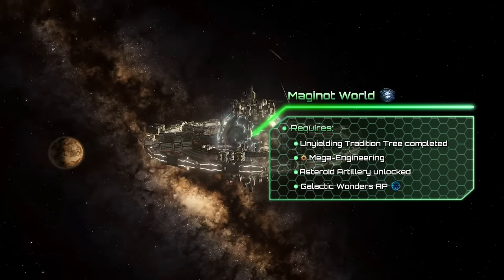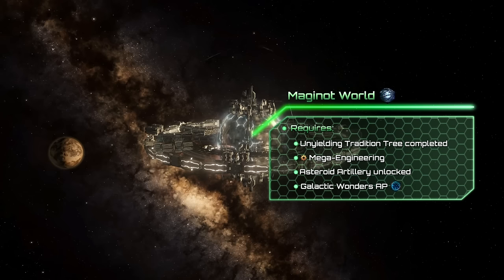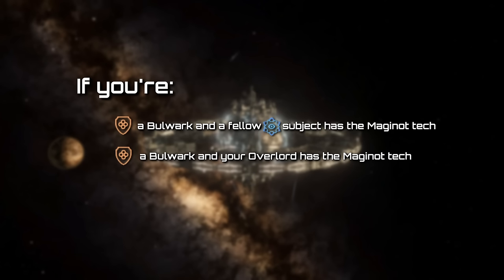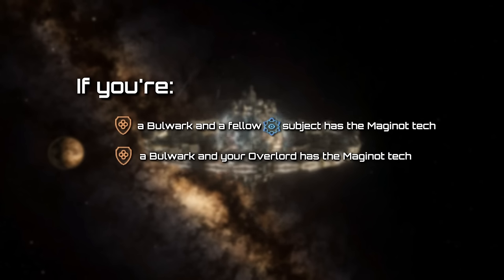To obtain it, you need to complete the Unyielding Tradition Tree, Mega Engineering, the Galactic Wonders Ascension Perk, and Asteroid Artilleries already unlocked. If you're a Bulwark, and your Overlord or a fellow Scholarium Subject has the Maginot Tech, you may also research the megastructure.